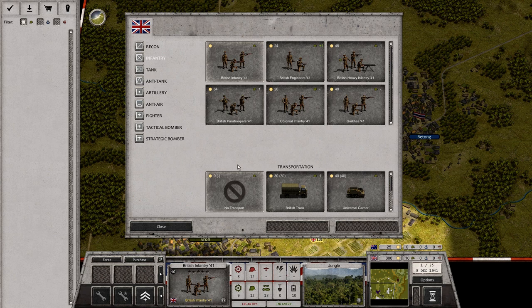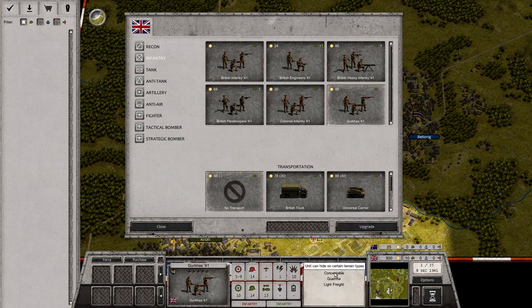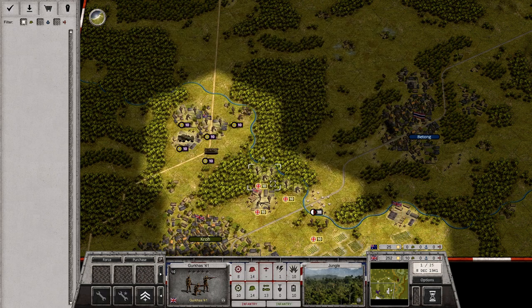We can take a unit and upgrade it to various different types. I'd very much like to get a couple of Gurkhas. They're a little better in fighting, but most importantly they are concealable — guerrilla troops — so they don't suffer efficiency loss from terrain disruption. That's going to be extremely important. They're light freight as well, which helps.